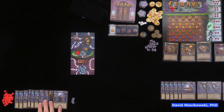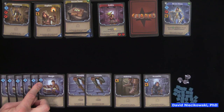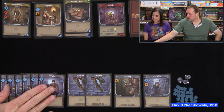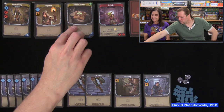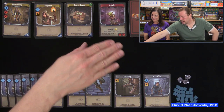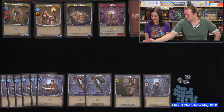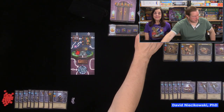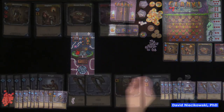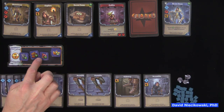Each player starts with the same 10-card deck. You draw five cards each round and must play all of them unless a card says you can discard. Burgle cards give you skill to buy more cards, but Stumble cards add clank to the clank area — you don't want clank in the bag since drawing it means damage. The blue skill icons let you buy cards from the dungeon row. Coins are worth points at the end of the game.